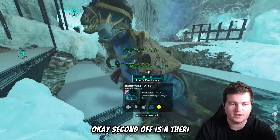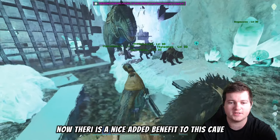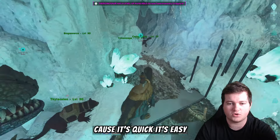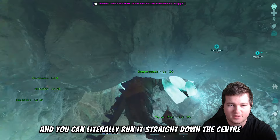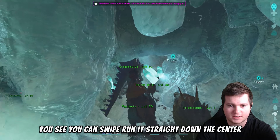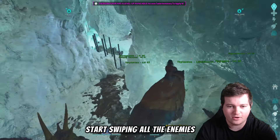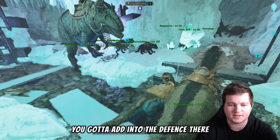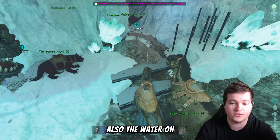Second is a Therizinosaurus. The Theri is a nice addition to this cave because it's quick, it shreds through armor, and you can run it straight down the center swiping at all enemies and kill them reasonably quickly. That's a solid addition to your defense.